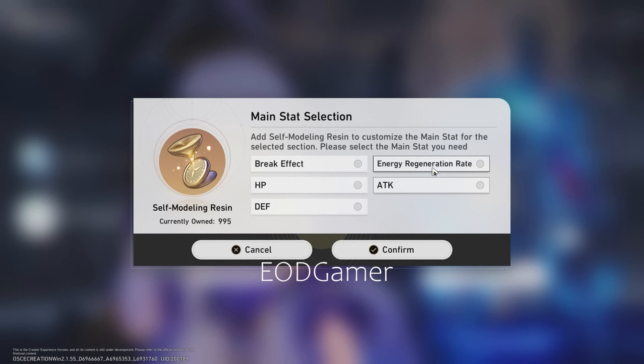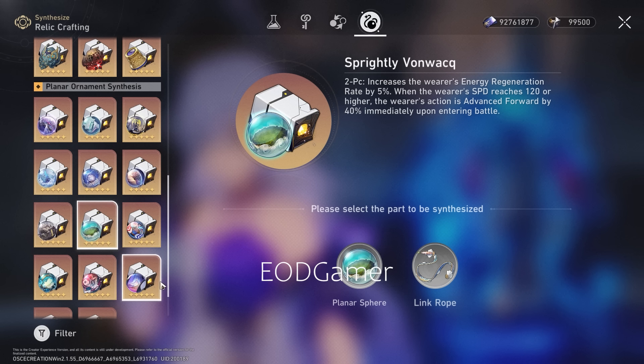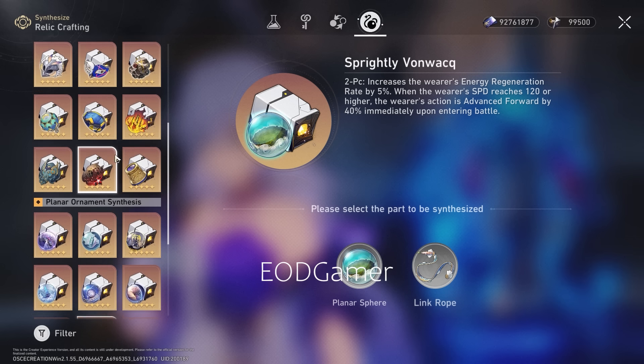For the link rope, it's going to be energy regeneration rate. I tried both attack percentage and energy regeneration rate in different teams — without the 20% from the link rope, it's really very difficult to get her ultimate up quickly in rotations. Energy restoration is a must. That's also what makes me feel Sprightly Vonwacq and Penacony Land of Dreams are way better than Broken Keel, because of the additional energy you get to funnel into that massive 160-cost burst.